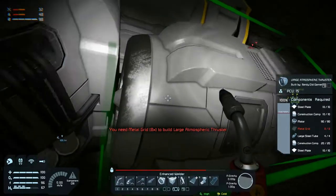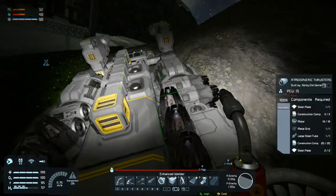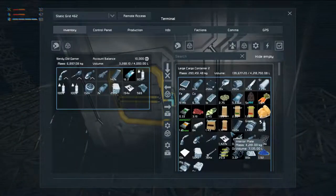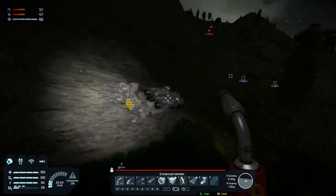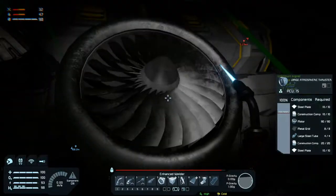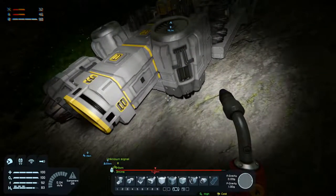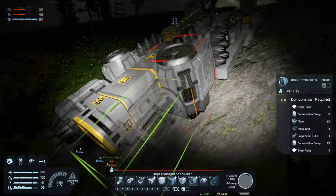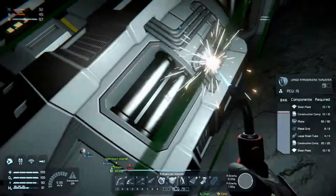We need metal grids and steel plate. We're fine. We need some metal grids, a bit of steel plate — that's all we can carry. You're fixed. You're fixed. You're fixed. We need to stick another thruster on the back end here, and we can actually build it — nice.